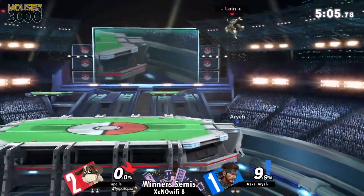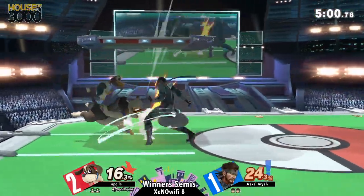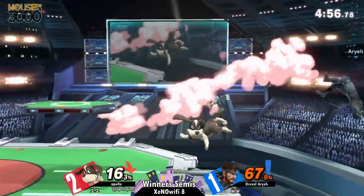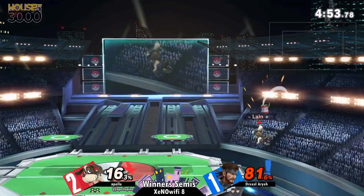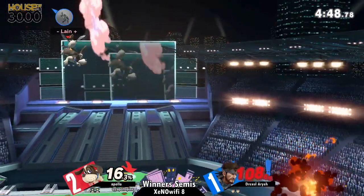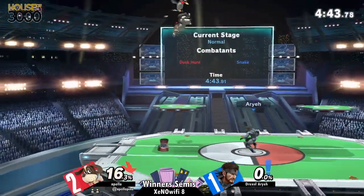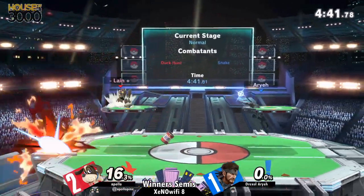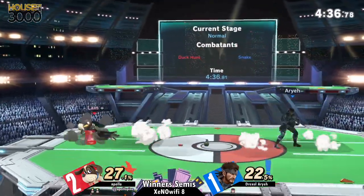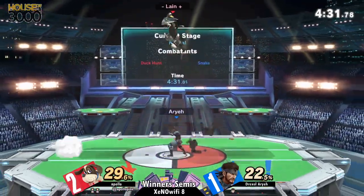The cooldown from putting away Nikita is actually not as much as you'd expect. That's something you have to remember when you're fighting Snake — if you're at a certain distance and you decide to put it away, he can try to grab you out of your run, out of your dash, or just up tilt you. And that's the risk of recovering super high against a character with a very long-lasting up air like Duck Hunt Dog. Just like that, Apollo is holding a very solid lead — though the last game, he had a similar lead and it managed to slip through his fingers.